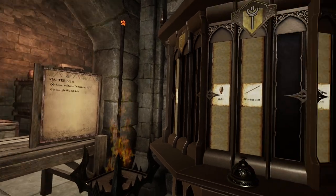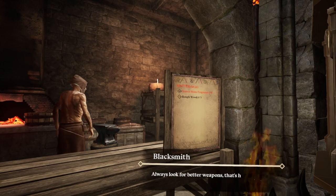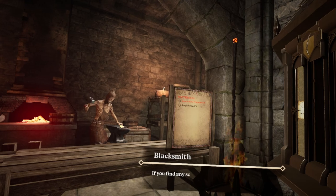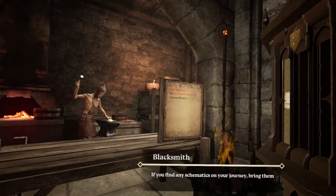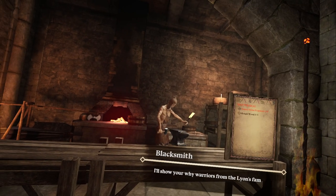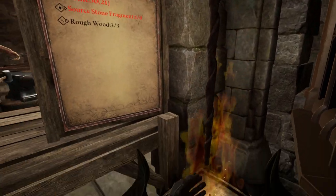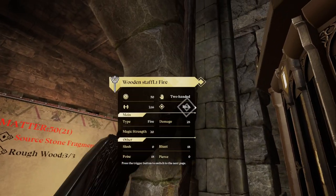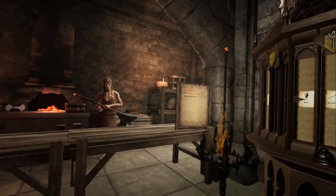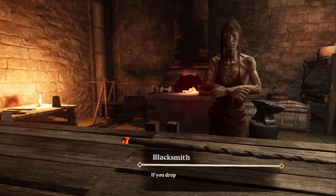This is definitely what I need right here. Always look at your weapons — that's how you rise up from the corpses beneath your feet. If you find any schematics on your journey, bring them to me. I'll show you why warriors from the Lions family were unmatched on the battlefield. Fantastic — it opens! You actually physically hand it to me, which is freaking awesome. Thank you, I appreciate that.